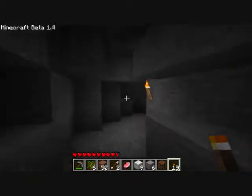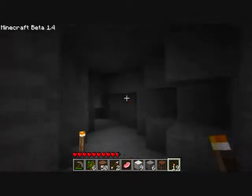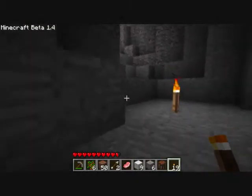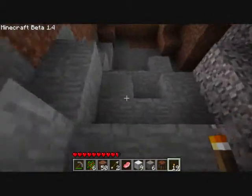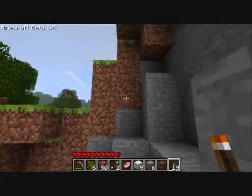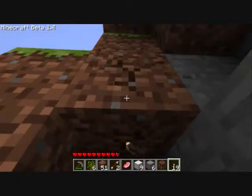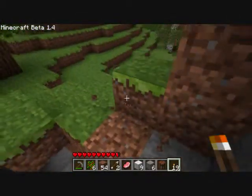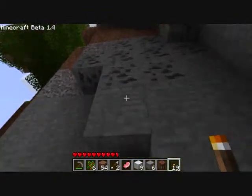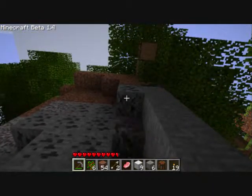There appear to be no resources down this junction line. That's a touch disappointing. I will, however, have to return here later when I do have the means to explore further. For now, I'm going to take the torches that I've made and get the hell out of dodge. When you've already found coal, it's apparently also everywhere you look. Not complaining, though — you can never have too much coal.